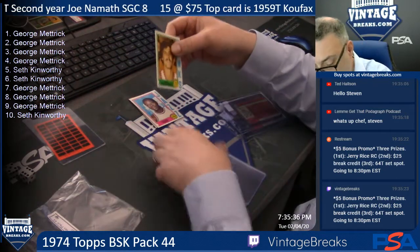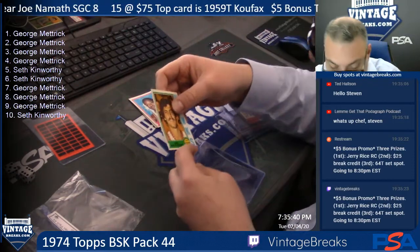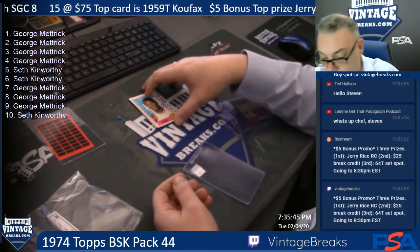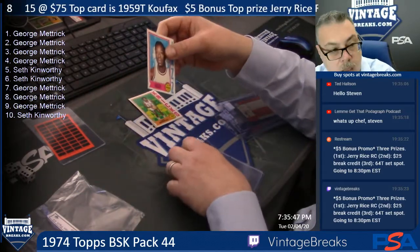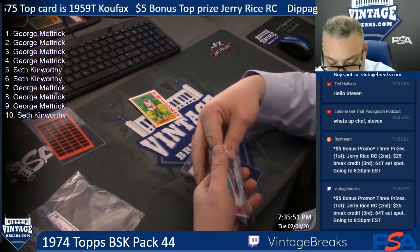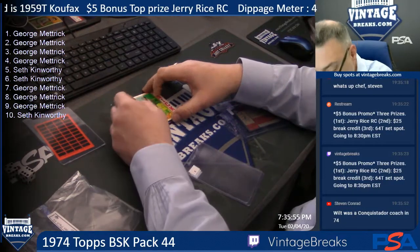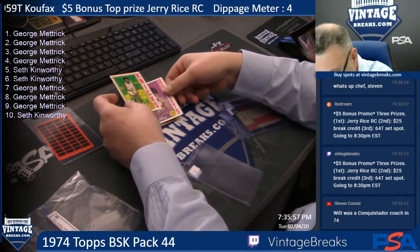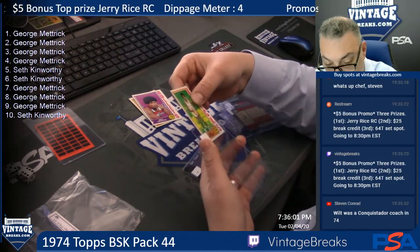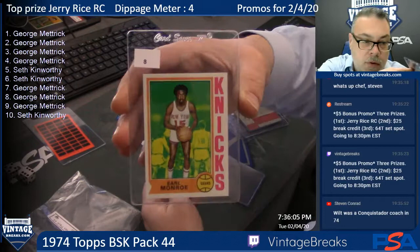Bob Kaufman — shouldn't be an actual card in the break, yeah it's not. Curtis Perry. For George we got Earl the Pearl. Wow, got a lot of hall of famers now. This is a gorgeous, well-centered Earl the Pearl — George, nice hit.